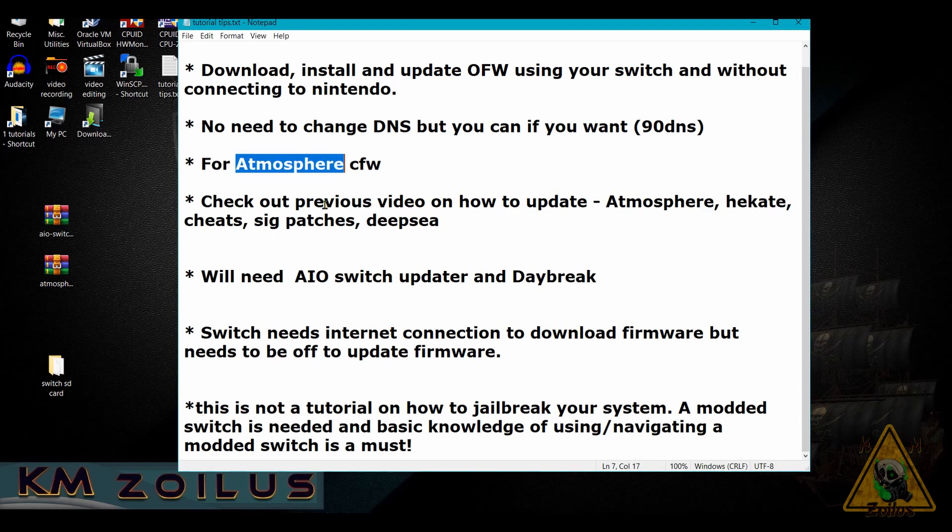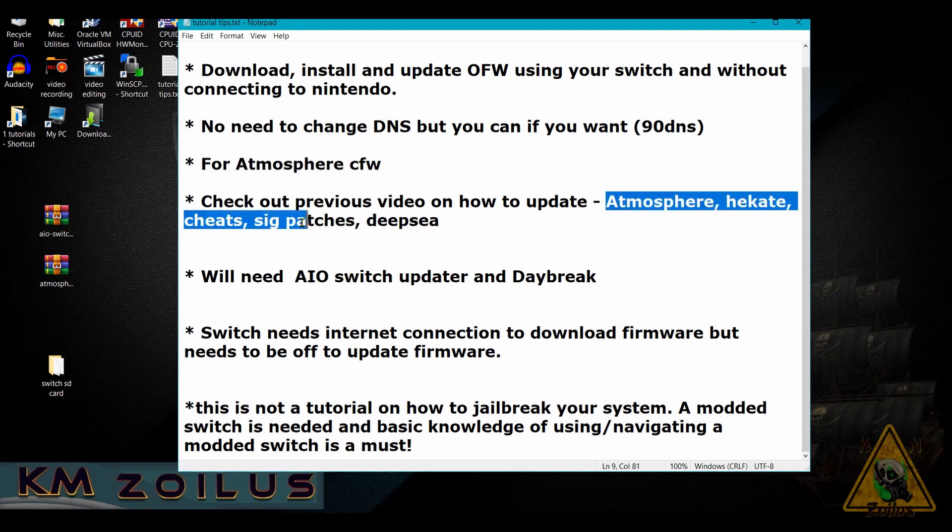If you haven't checked out my other video, the link will be in the description. In that video I show you how to update Atmosphere, Hekate, cheats, sig patches, and Deep Sea — all of that right from your Switch. It is paramount that before you update the firmware you make sure Atmosphere has been updated and installed to the latest version compatible with the firmware you're trying to install, otherwise Atmosphere will not work. If you use Hekate, same thing — make sure Hekate is on the latest compatible version, and lastly make sure the sig patches are updated and designed to work with the latest Atmosphere installed in your system.